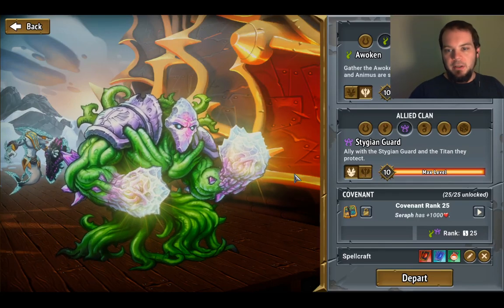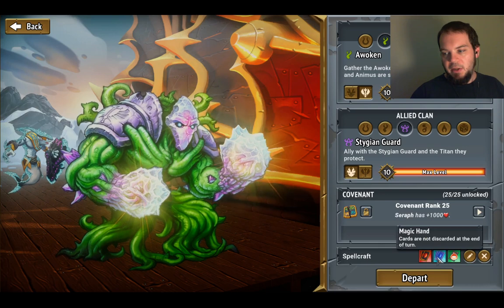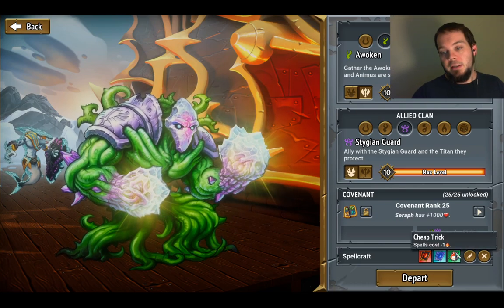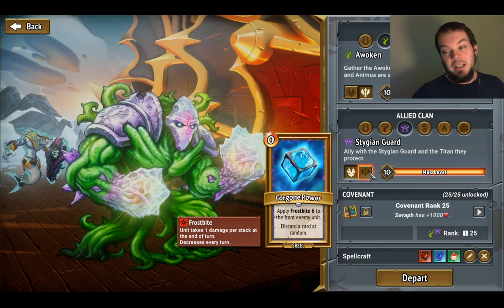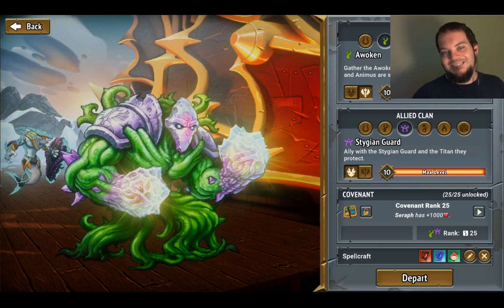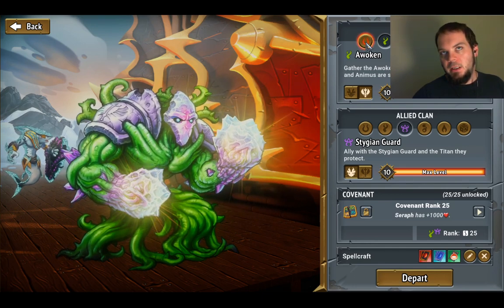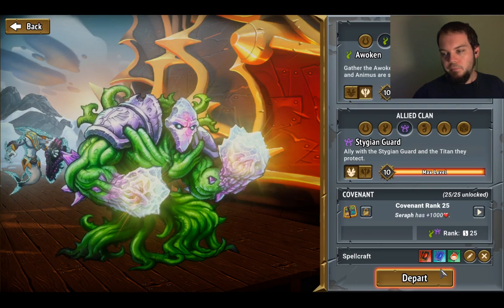Hey everyone, it's RiderVrong coming at you with another episode of Monster Train. We're going on to another challenge — I have a preloaded one already. It's Spellcraft: minus two cards per turn, we don't discard, and minus one spell cost. I think it's going to be perfect for a combination of Root Seeds and Frozen Lands. We've got free Morsels, free Revives, free Plinks, free Torches, and free Frozen Lances — that's our best bet. The Root Seeds are going to be free too, so that's pretty much why I chose this particular group.